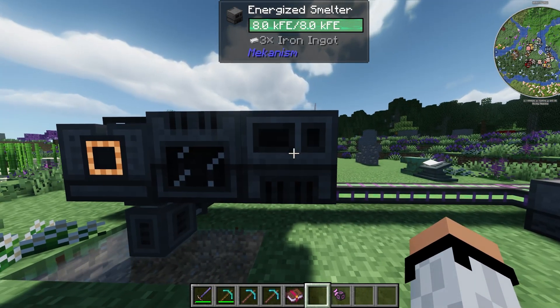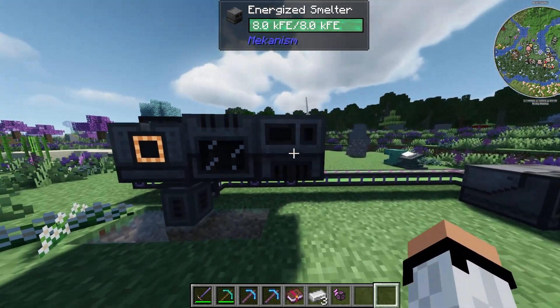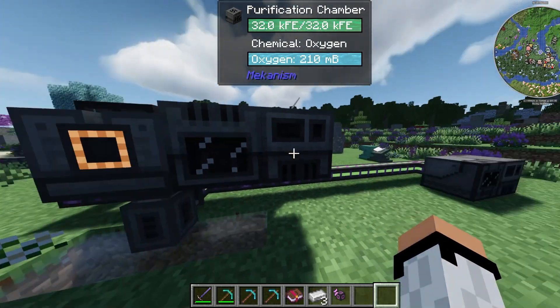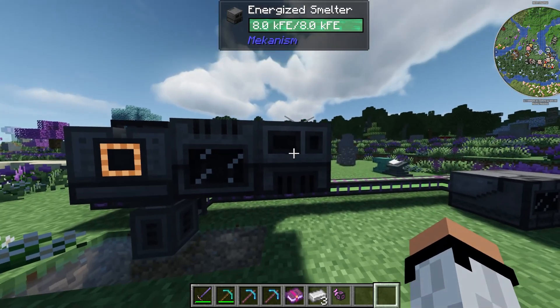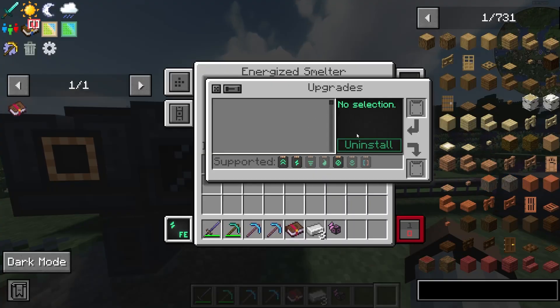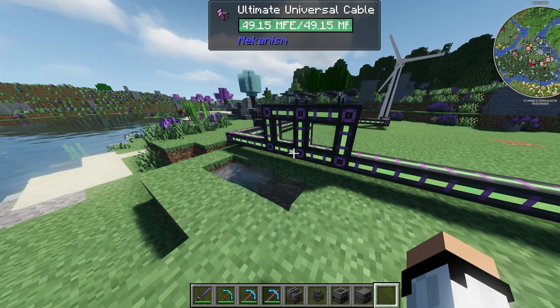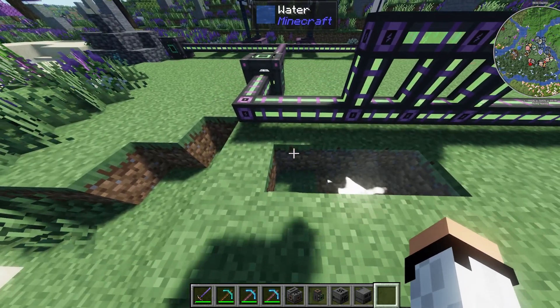From the purification chamber it doubles the ore, and then it goes to the energy smelter. You can use a different machine, but since we're using Mekanism, I highly recommend the energy smelter. If it's too slow you can put speed upgrades in, and that gives you a very fast setup.